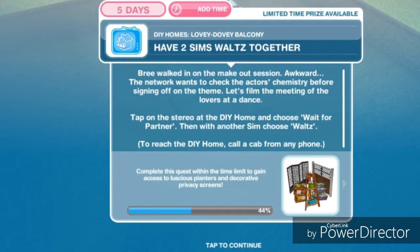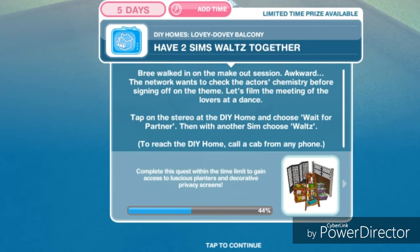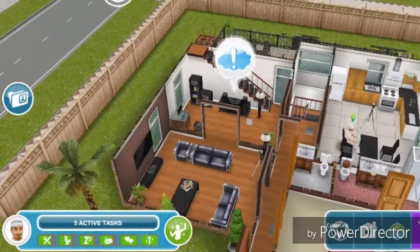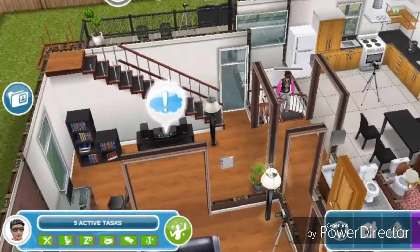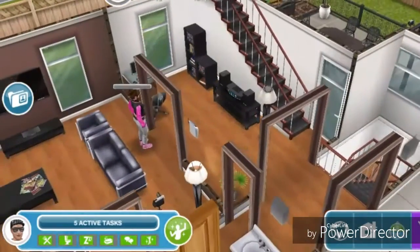Have two sims waltz together. Bree walked in on the make out session — awkward. The network wants to check the actress chemistry before signing off on the theme. Tap on the stereo at the DIY home and choose 'wait for partner,' then with another sim choose waltz. There is a stereo on the first floor — wait for partner, then waltz for 21 hours and 30 minutes.